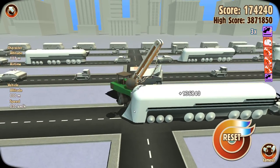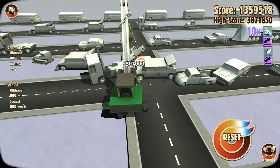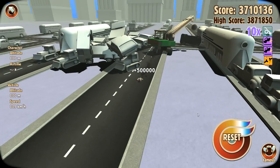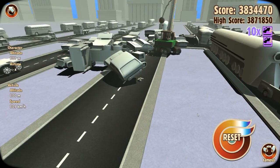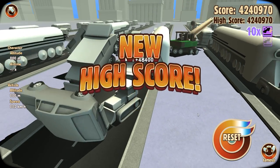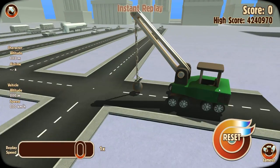Oh no, there's a train coming. He's lost his arms. We got punted under it by one of the cars and now we're in safety. We got a better score - 4.2 million! Yes, this is the technique for this level it seems. Have one more go.